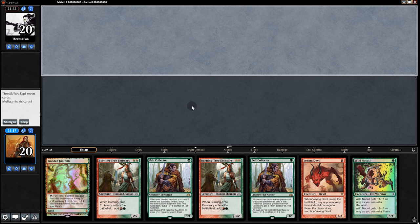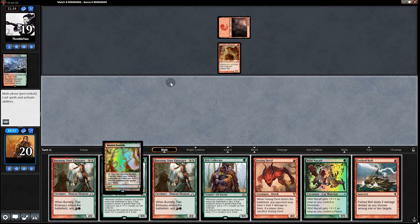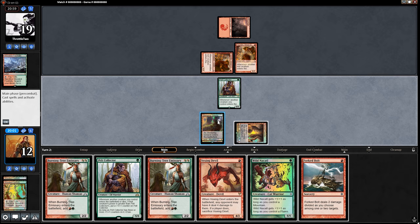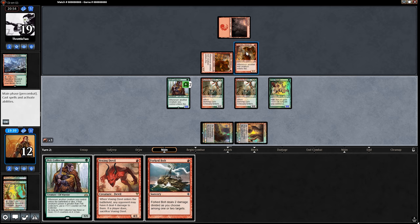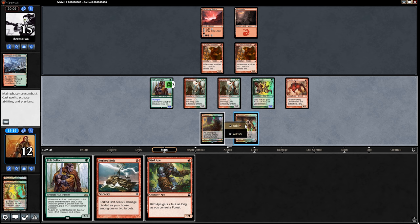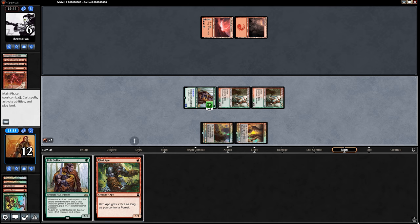Oh my gosh — this is one land away from being nearly unbeatable. Keep. If we pull land, we insta-win. No land but Forked Bolt. To start things off, Pelt Collector — it can be pinged, so we'll see. Foundry swings in for two, and he's stuck on one land again. Speaking of lands — Burning Tree Emissary, Burning Tree Emissary again, then Wild Nacatl as a 3/3, then Vexing Devil. Opponent lets it die. Swing in for four — it's game over. I just wonder if the people that came up with this card knew that Vexing Devil works with it. Back on our turn — Forked Bolt, hit those two, swing with everyone. Opponent puts on a Lightning Bolt, then we go Curd Ape. And there's the match.